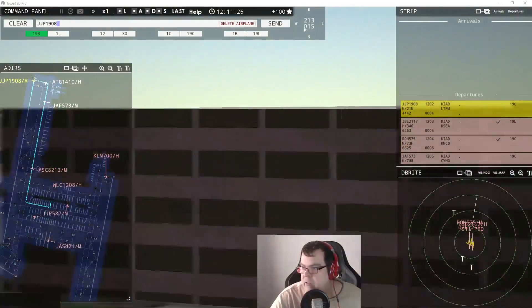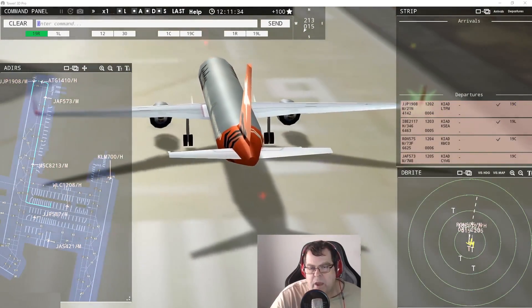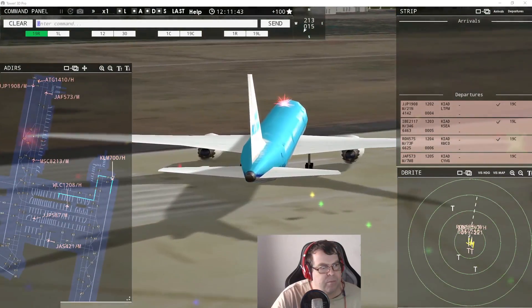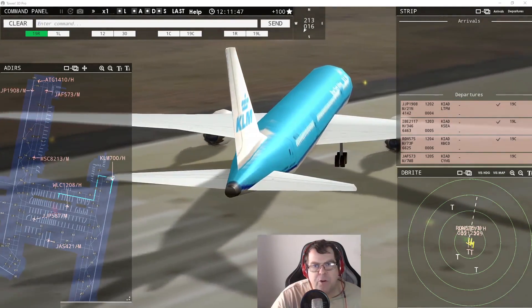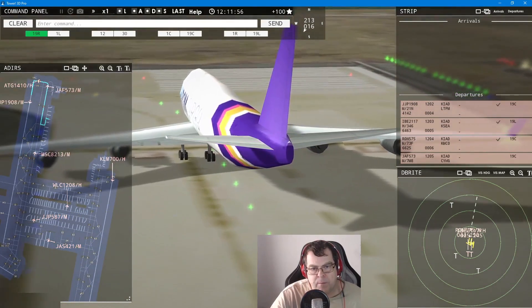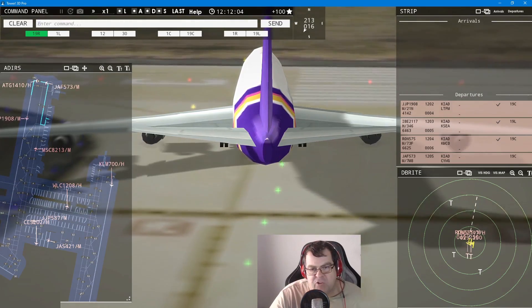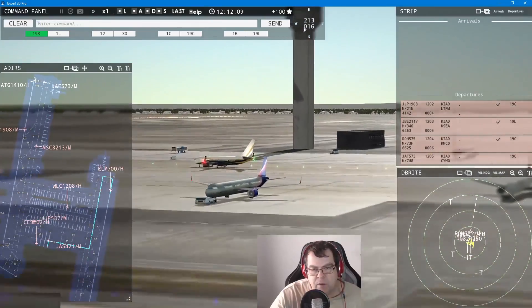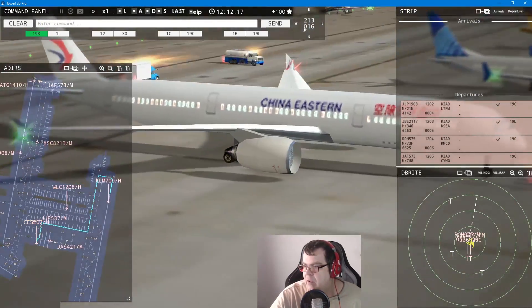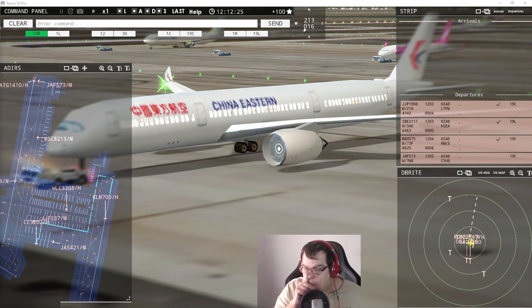Orange Liner 1908 — wind 213 at 15 knots, runway 191 center, cleared for takeoff. KLM 700 heavy — wind 213 at 15 knots, runway 191 left, cleared for takeoff. Mold Cargo 1410 heavy, runway 191 center, line up and wait. China Eastern 202 heavy requests pushback — Jet Center 421, continue taxi. China Eastern 202 heavy pushback approved, expect runway 191 left. We have a new one — amazingly enough we still have a 359 left over.